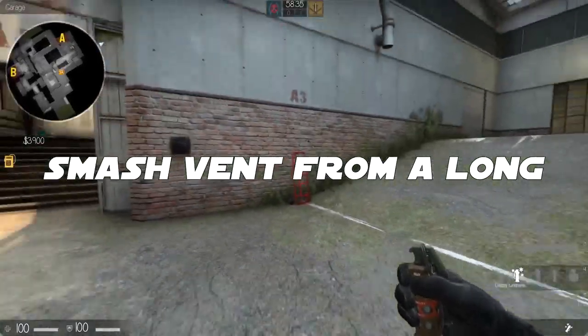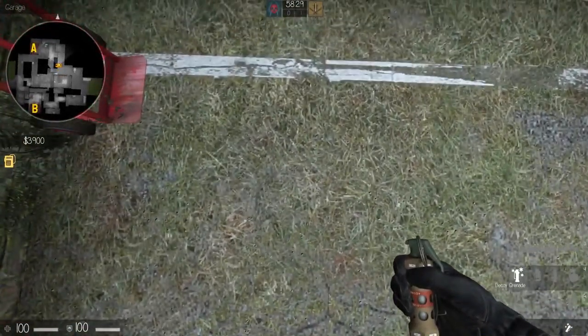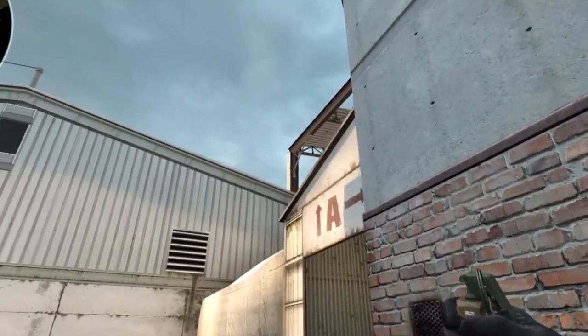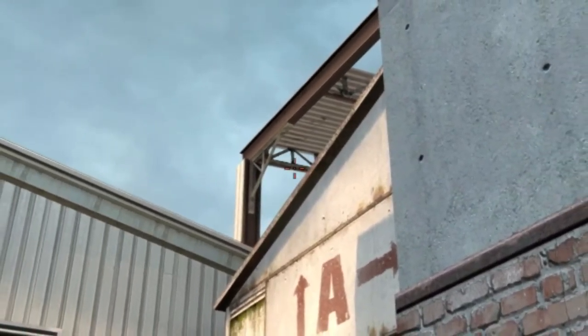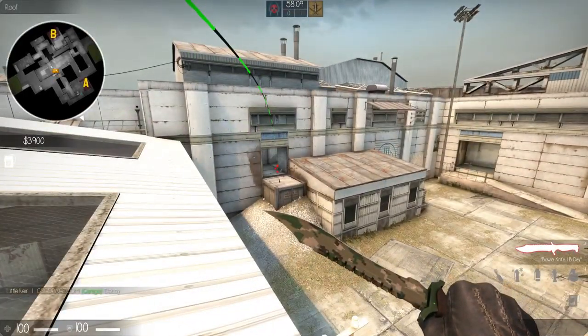If you run towards this little trolley, you'll notice there is a lighter spot in the grass, which is just here. You want to be aiming basically where this diagonal part of this structure is, but where it meets the pretty much horizontal part. Just left-click throw onto the guys — it'll smash the vent.